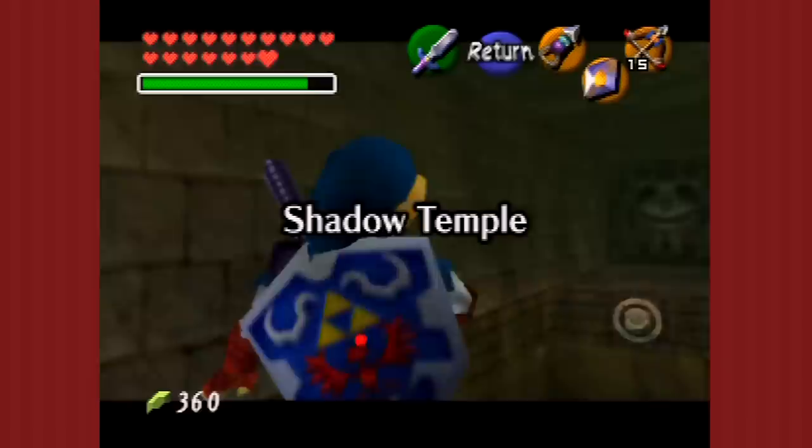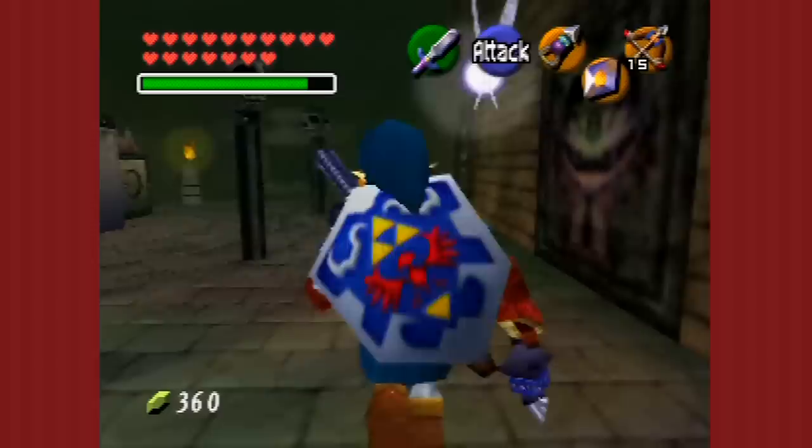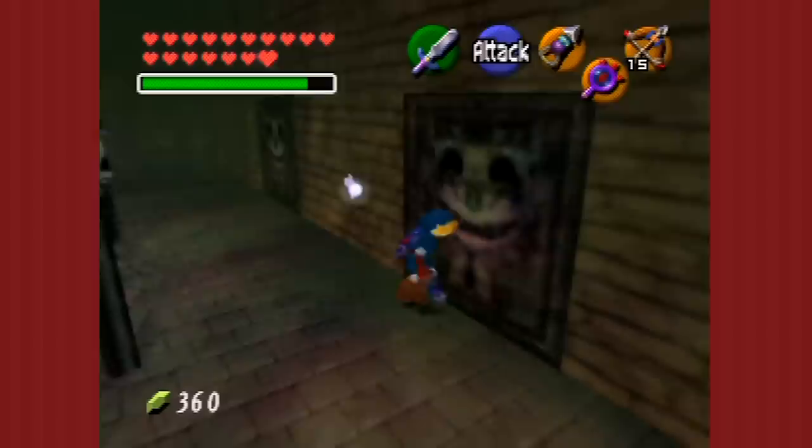So this is the Shadow Temple — this is where Hyrule's history of blood and greed. You also need the Eye of Truth on this wall earlier, which probably gives you the clue to go back and figure out how you're supposed to find it. What it's really supposed to be is this is when the game decides to split the dungeons into two halves — kid does one half, adult does the other.